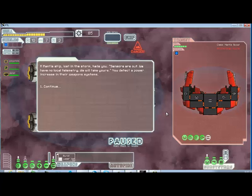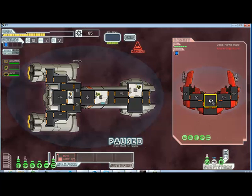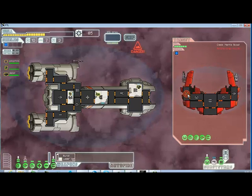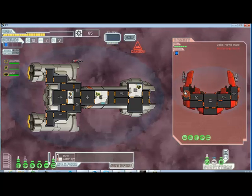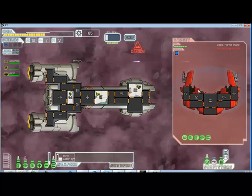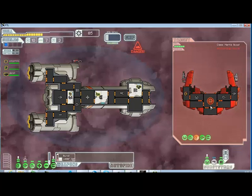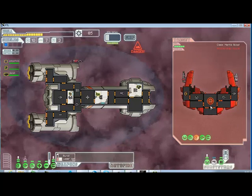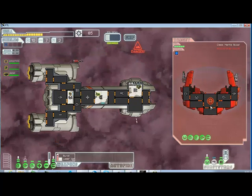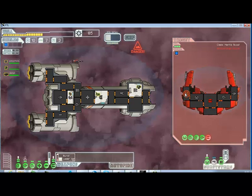A Mantis ship lost in a storm. Your sensors are out, we have no local tendency — we will take yours. We need to be charged. First we check power because it's in the weaponry system. I'm going to use shield weapons — I'm going to destroy them. I think they're really hard to kill. Your weapons are gone, shields are out, there's their engines and the driver.